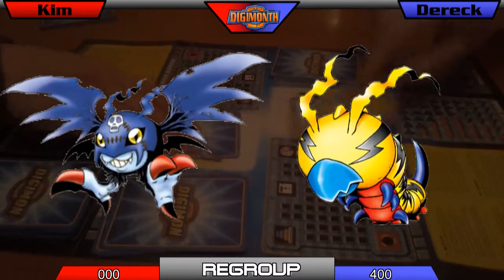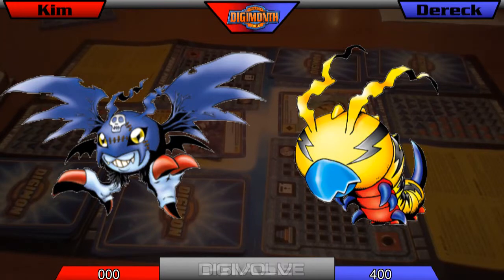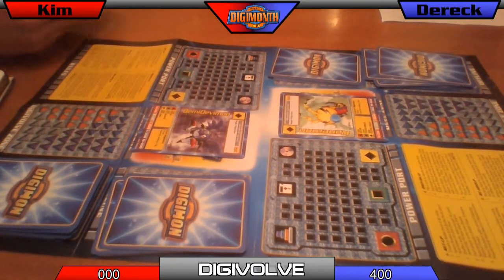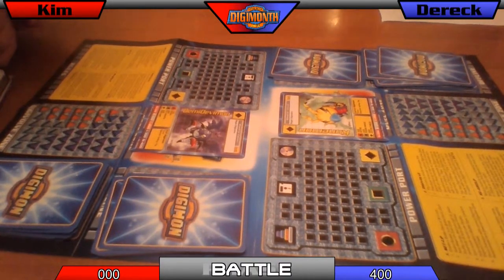Now for the reveal — Goonmon and Demi! Alright, so you're yellow. I'm doing 300 and you're doing 300. Uh-oh — we're at a tie, unless one of us can digivolve. I can't digivolve. Okay, then we're moving on to combat. No one's awarded points — so we just go to regroup? Yeah, nothing happens in the battle. At least that's how we're going to play it.